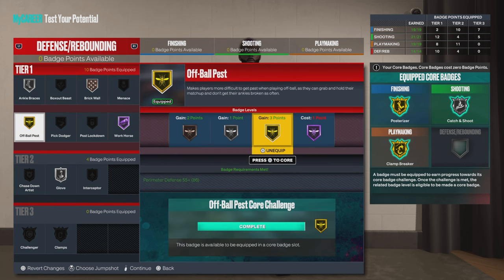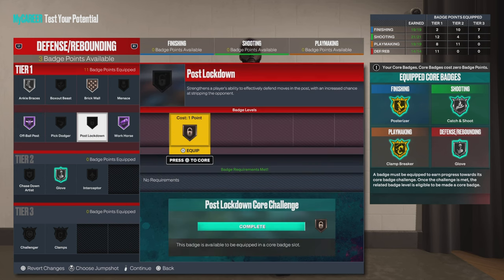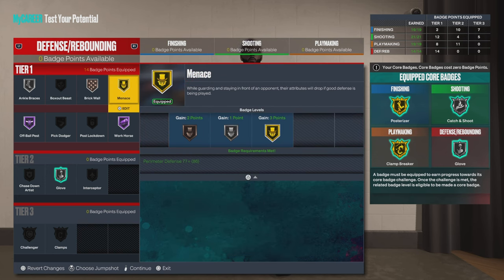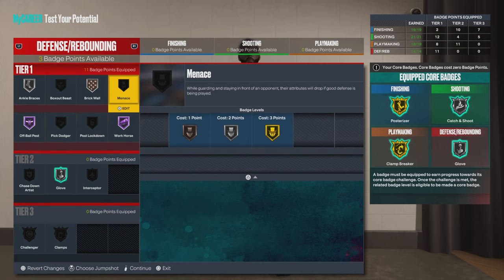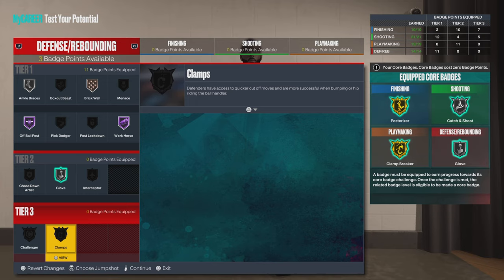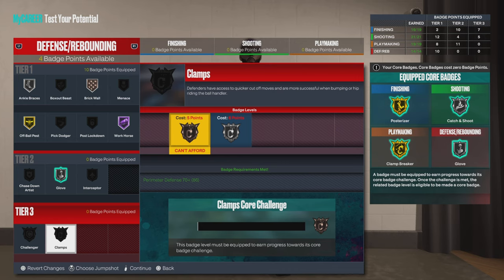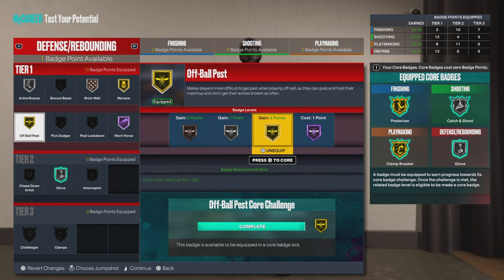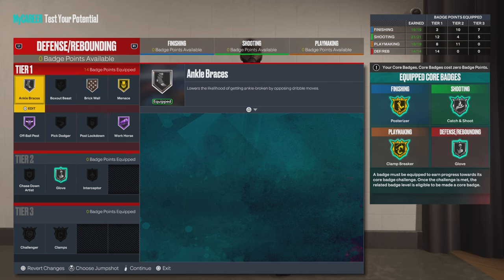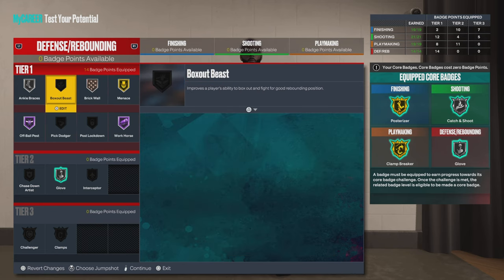Core Off Ball Pest. You can go Menace — that works. Like I said, you hit your plus 4. I don't really use Menace that much; I feel like it doesn't take you down enough. Take it back down, use your plus 2, and get Clamp on silver. There's a lot of different things you can do with this build — it's a lot of options.